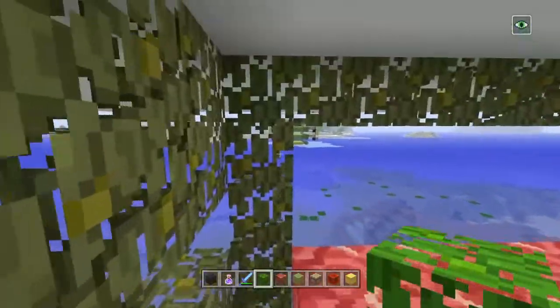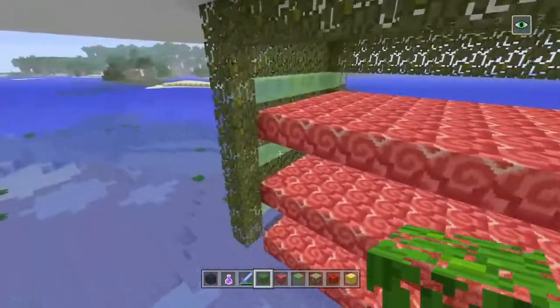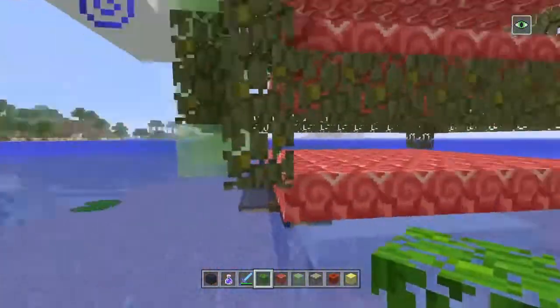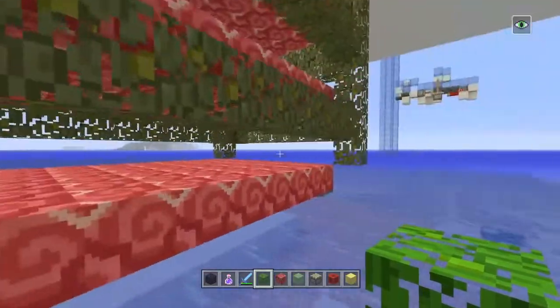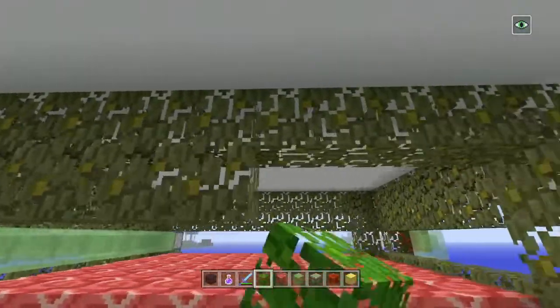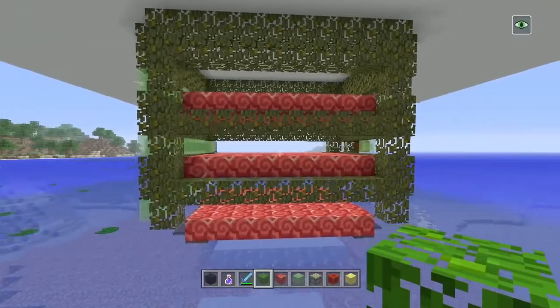Solid blocks right here on this side especially, and on this side as well. I'm going to do it at head level because I was under the assumption that the solid block spawn algorithm — the thing you've probably heard about where you want air blocks at the foot level — I don't think that's the case anymore, but I'm still going to do it anyway just because I want to be able to see the witches in there. I think it looks really clean to see the foot level there.